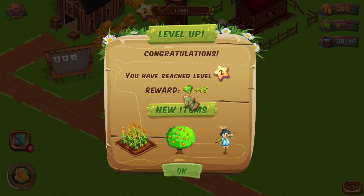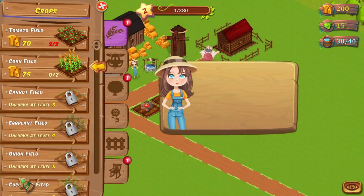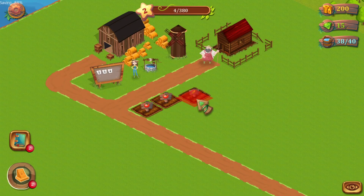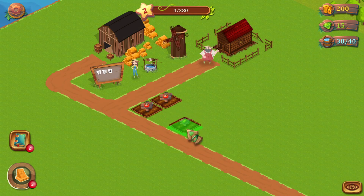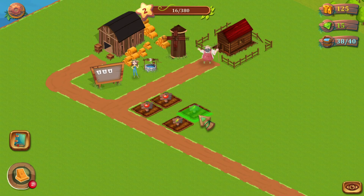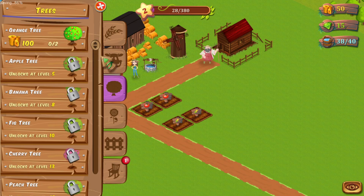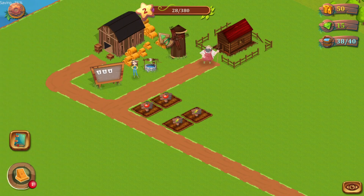Level up! I got some diamonds and I unlocked the cornfield, orange tree, and Mr. Scarecrow. Some new items are available in the store — let's buy a cornfield. I'm going to place that right here. It's actually hard if you want to be precise with your movements. Looking at my quest, I need two cornfields and two orange trees. I've got my two cornfields, however I don't think I have enough money for orange trees right now because they cost a hundred each and I just have 50 coins.